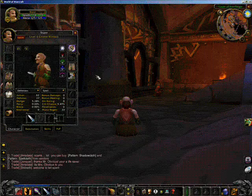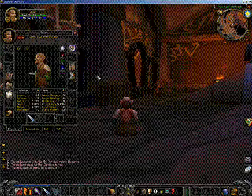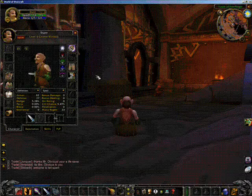Before you begin taking screenshots, make sure that you have turned off your buffs and you have dismissed any pets. For a hunter, you will want to gather your melee and your ranged stats.